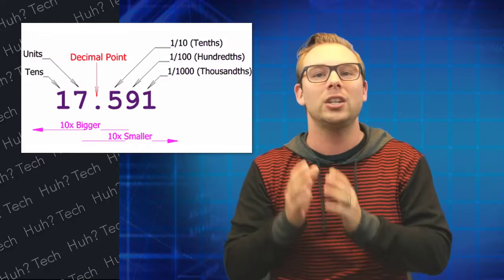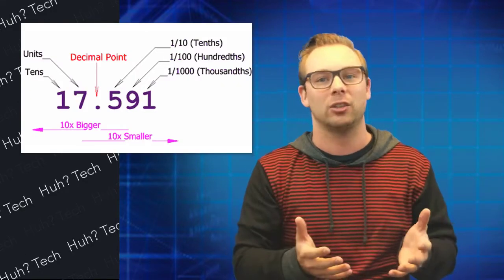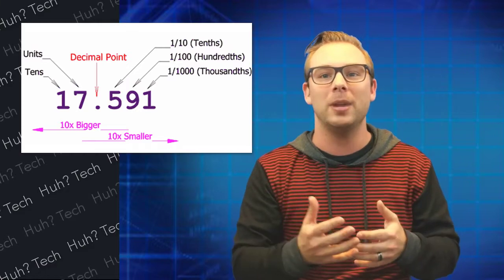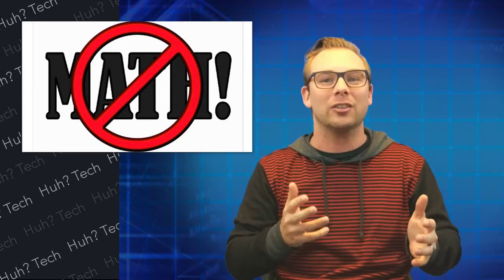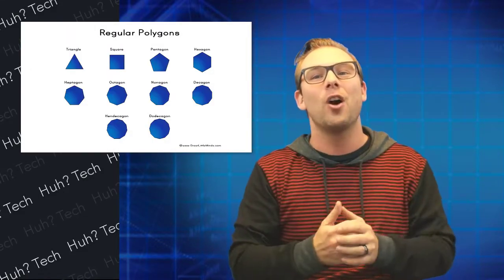A floating point operation is math with decimal points — the floating point being the decimal point. And we all remember how much harder 7.438 times 6.422 was to do compared to 6 times 7. Most of us were in the back eating the glue anyway. The question is, why do we care about doing math in a video game? I just shoot things. Math is for suckers.